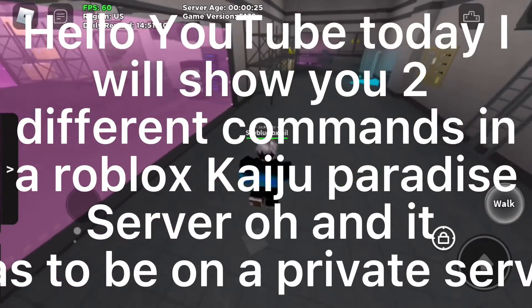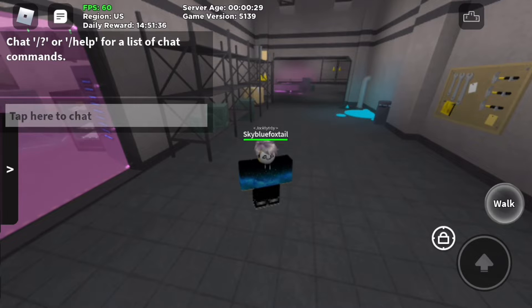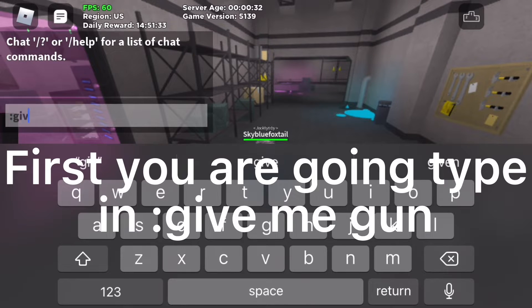Hello YouTube, today I will show you two different commands in Roblox. These commands require a private server. The first command you are going to type in is: give me gun.